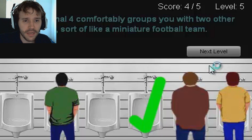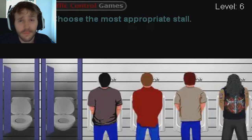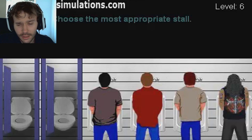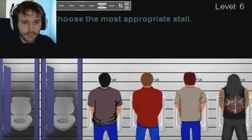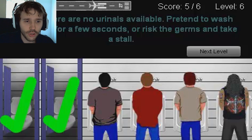You've got two other guys, sort of like a miniature football team, and this guy's all by himself. It's like when you pick football teams and the last guy gets picked — I hate that, that was me at school, I was always the last guy picked. 'Choose the most appropriate stall' — buffer zone. Correct!